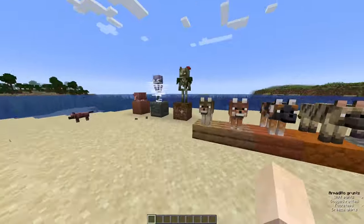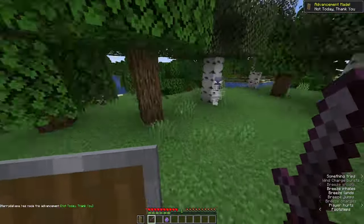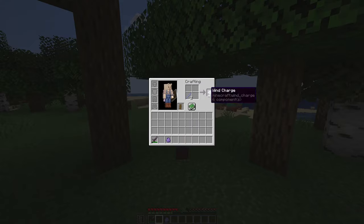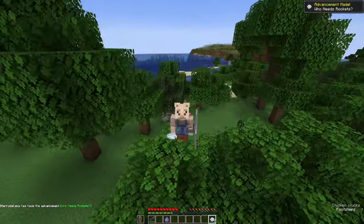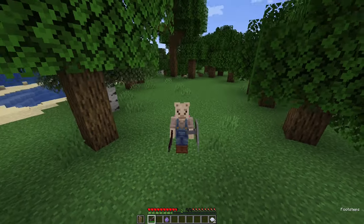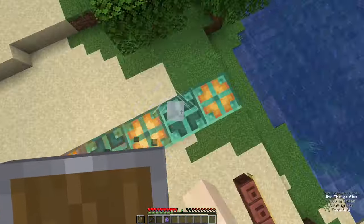Maybe 1.21 is the best update. Onto the next mob: the breeze. The breeze is probably the coolest mob added into 1.21. It uses wind-based attacks to attack the player and can launch itself around, and can launch you so you take a lot of fall damage. When you take it out it will drop one to two breeze rods, which are used to craft the mace, as well as wind charges which are little balls that can launch you into the air. It also gives you an advancement: 'Who Needs Rockets', for launching yourself more than 8 blocks into the air. You can also cancel fall damage with them, making them very useful. Overall I'd give the breeze, breeze rods and wind charges a nice 8 out of 10.